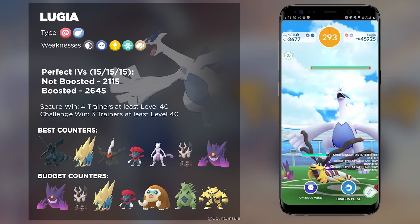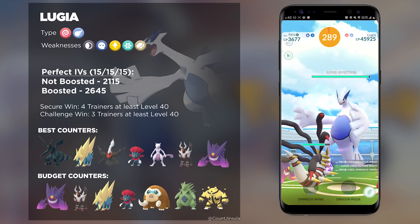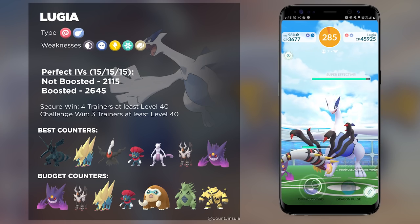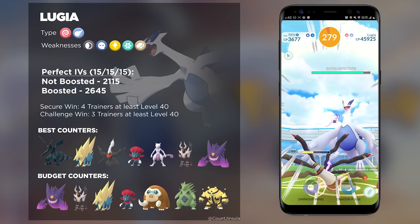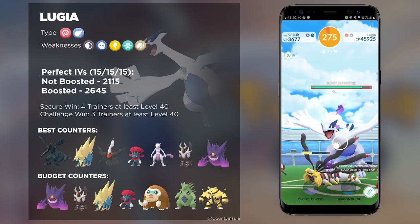In the most ideal scenario, you will want to have a full team of Zekrom with Charge Beam and Wild Charge, and then have a Mega Manetric to boost them up. If you and your partners all have this setup, then you will completely melt down Lugia, considering that it is completely weak against Electric types.